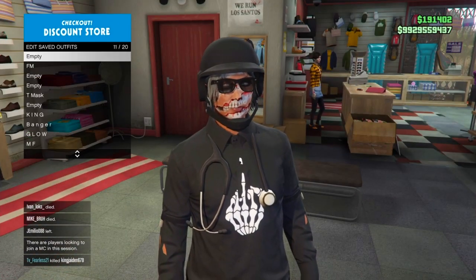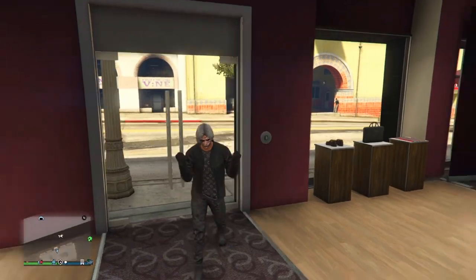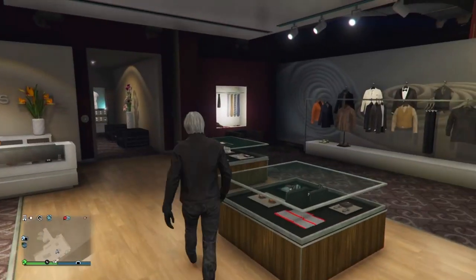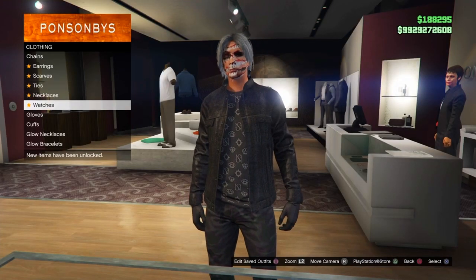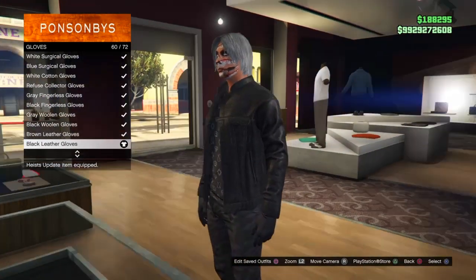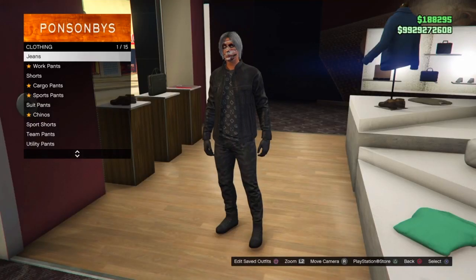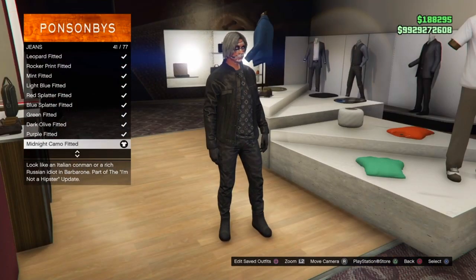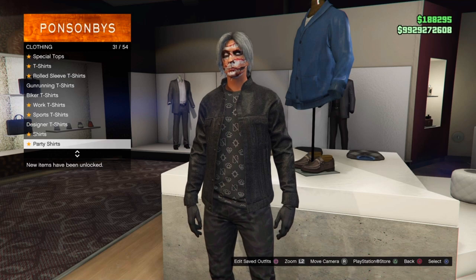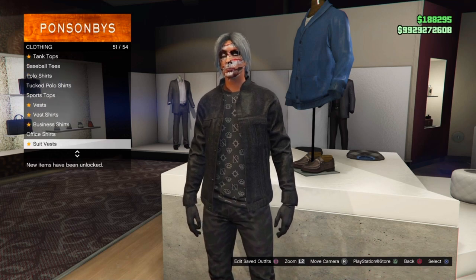For the second outfit I already have the components on. Start with the gloves — go to Gloves and put on the black leather gloves to go with the leather jacket. For pants, go to Jeans and equip the midnight camo fitted. For the top, go to Biker Jackets and put on the fitted leather jacket.